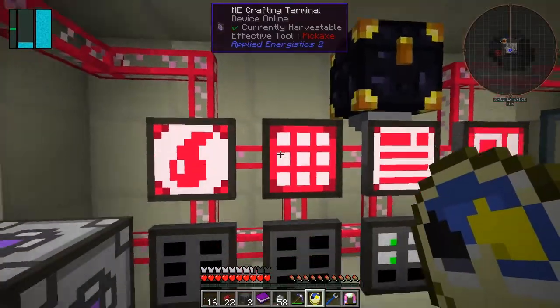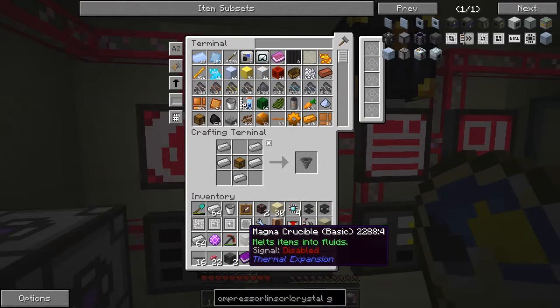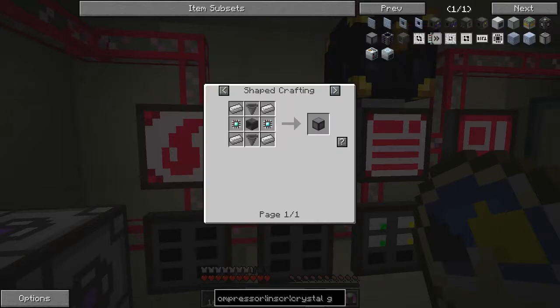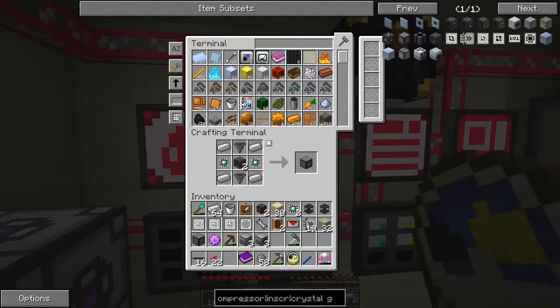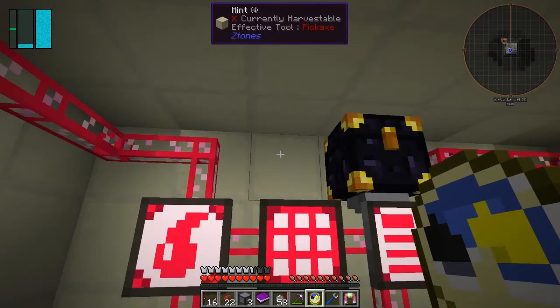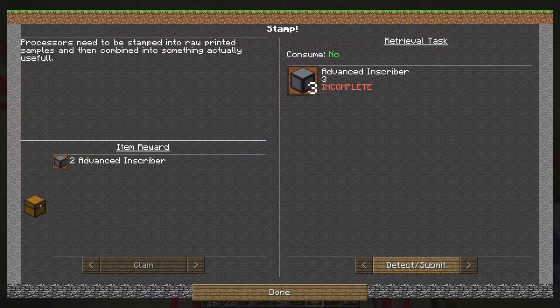Let's make a stack of these. Four stacks of iron, that's fine. Let's put all of this back into the system. Now I think we should have enough hoppers — let's have a look. Yes, the others are here. What am I missing now? Engineering presses — we didn't put those in there. All right, so we've now got three. So we can go and claim that quest. Elements here. So now we can detect, submit that, and claim our two more advanced inscribers — done.